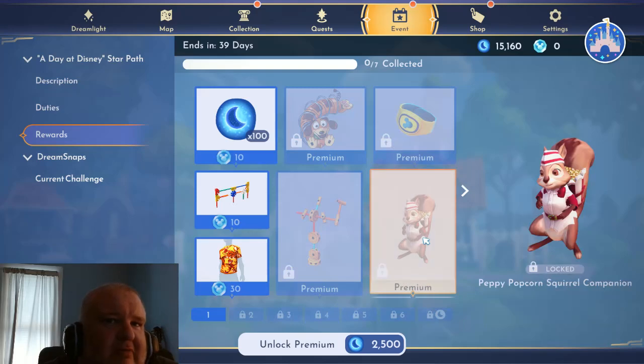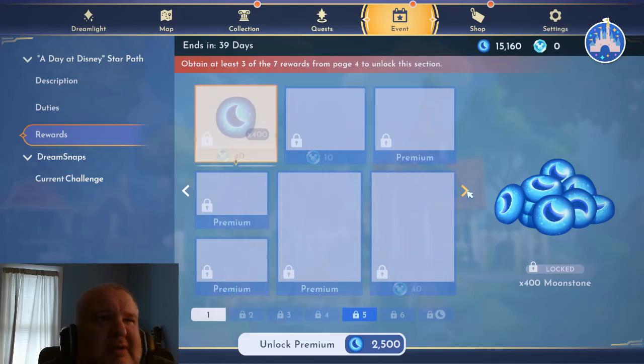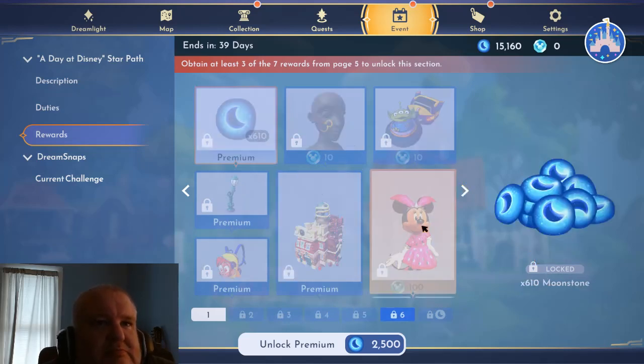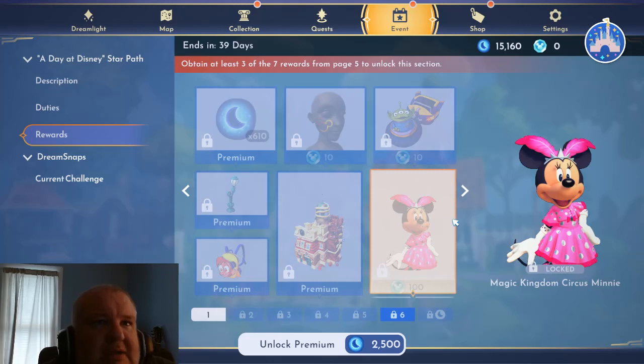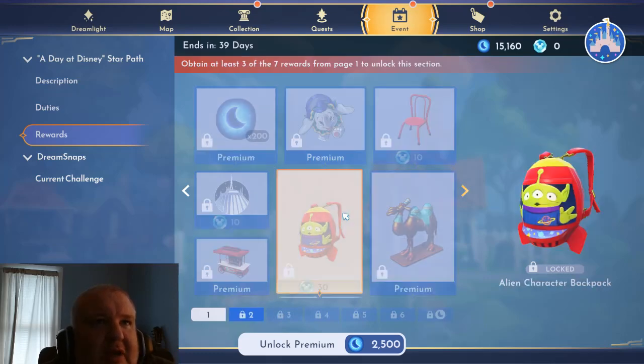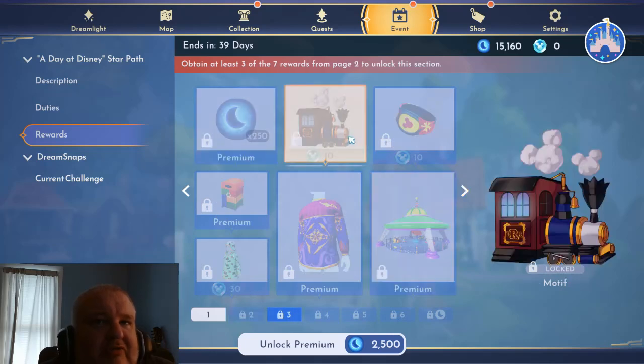There's a platinum chipmunk for a companion with the new thing. I can unlock this but I don't want to. I have fifteen thousand moonstones so it's not like I can't afford it, but I don't know if there's enough stuff I'd want. There's a costume for Daisy, a costume for Minnie, TuTu has something interesting - a backpack, a motif, and then there's a train motif.